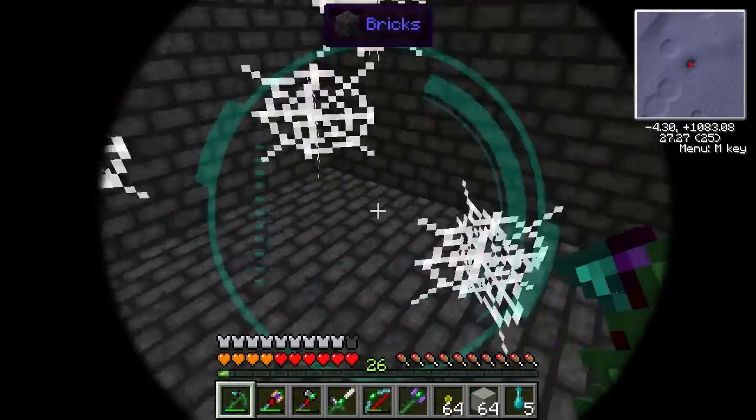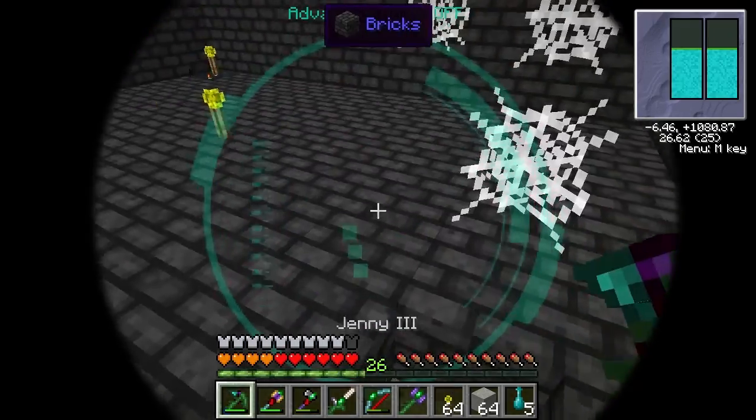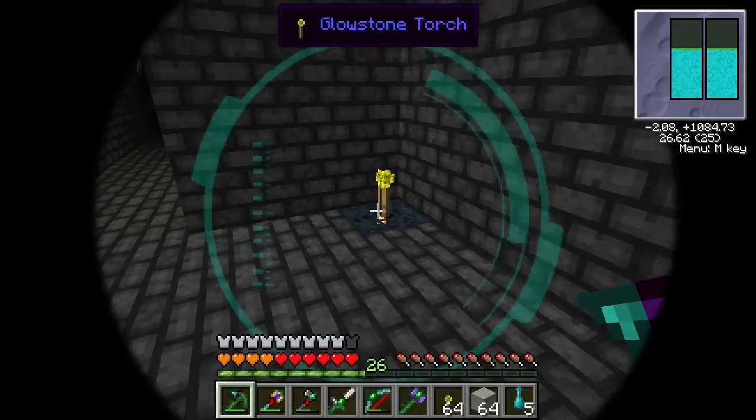All right, so we're here, we're in. We're going to break these — every one of these we get, we're going to break because we get these guys: crystal ice, salt, and estates.